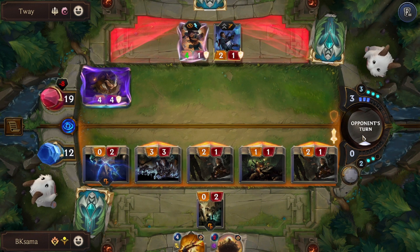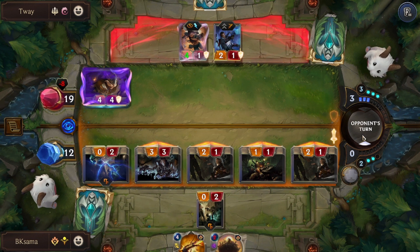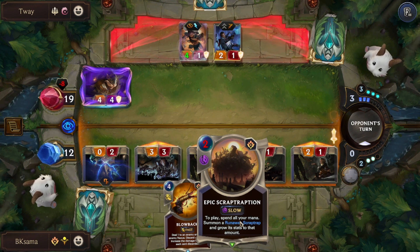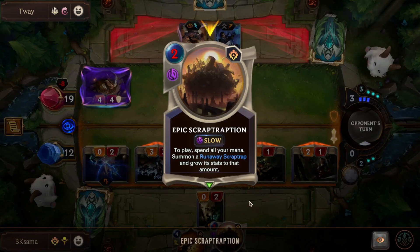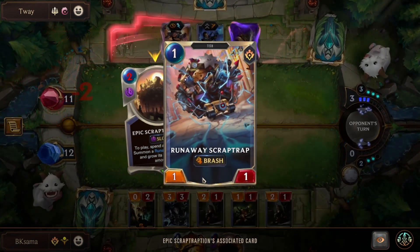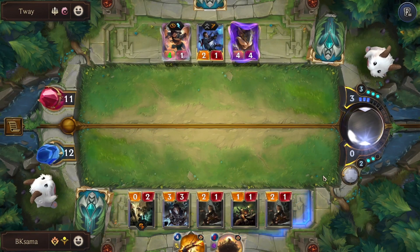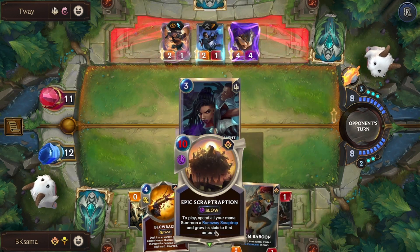Let's attack. He needs to sacrifice one of his cards or else he will take 8 damage. But even then I still have Epic Scrap Traption. To play it, it spends all my mana and summons a Runaway Scrap Trap that has the Elusive effect — it can only be blocked by enemies with 3 or more health — and its stats equal how much mana we spent. So we can have a 10/10.